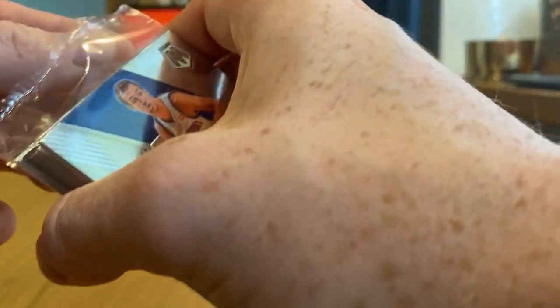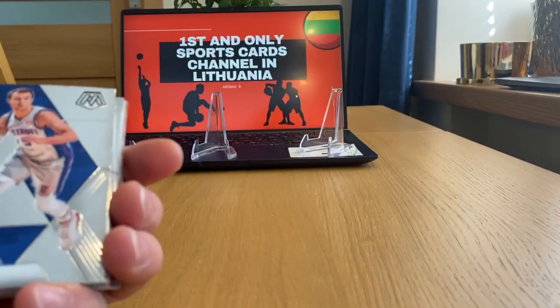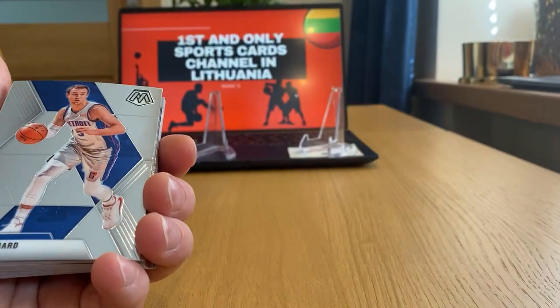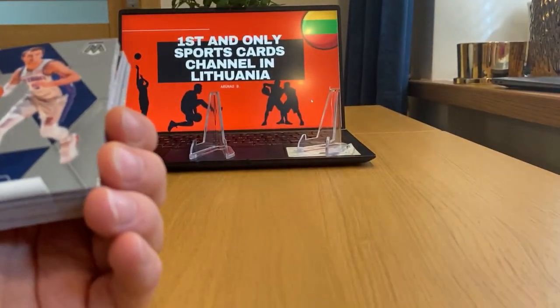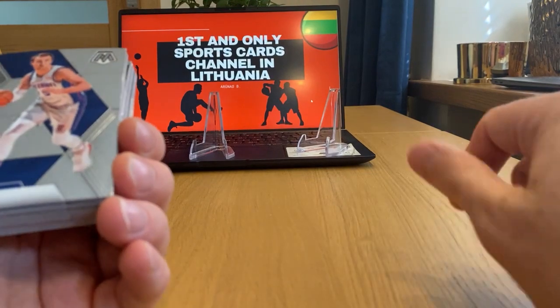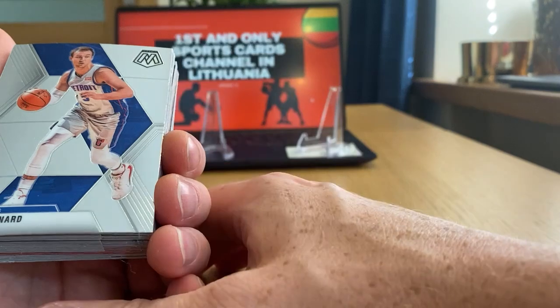Great players in this rookie draft class — Ja Morant, Zion Williamson, he's the man on the cover. Plenty of other good players too: RJ Barrett, Cam Reddish, De'Andre Hunter, Kevin Porter Jr., Darius Garland. And Jordan Poole — that's the last one that comes up on my mind.